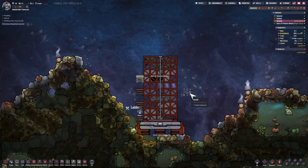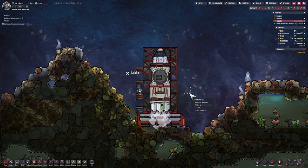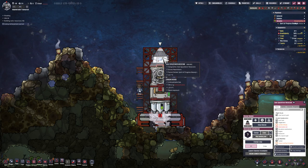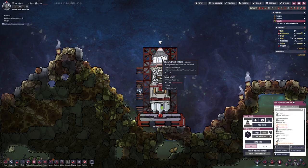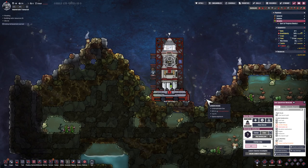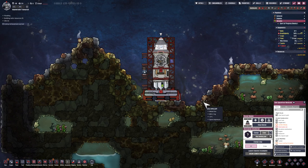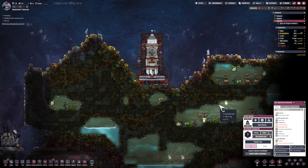And there we have it — we've got two dupes that have landed on a planetoid. They have a rocket available, food, oxygen, and a lavatory. Quick note on the lavatory: the output of the polluted water is going to be blocked, but you'll easily be able to fix that by building a small pipe with a liquid vent. Other than that we are set to do some exploring, which I'm not going to do in this episode — that will be for another day.